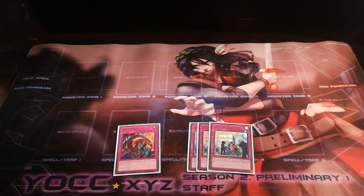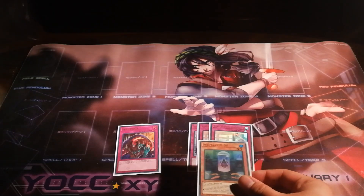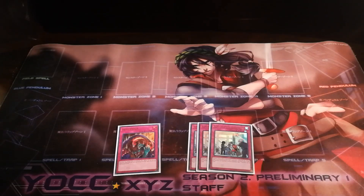Likewise, since most of your mutants tribute or banish themselves as cost, they can dodge Skill Drain at any time. But worst comes to worst, if I did need to turn them off, I can always consume them for my mutant effects to turn them off at any point — effectively allowing me to play under these cards or off these cards whenever I want.